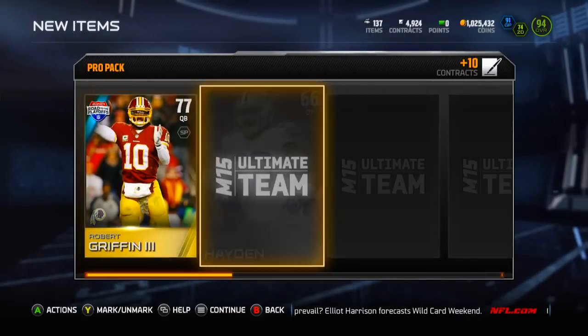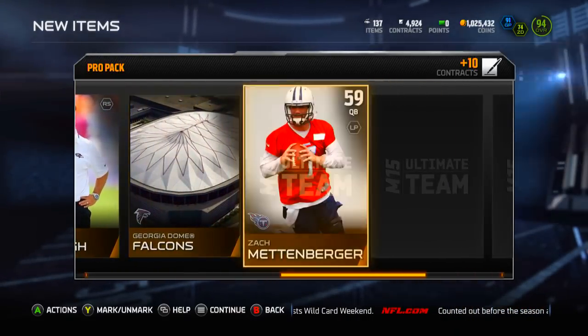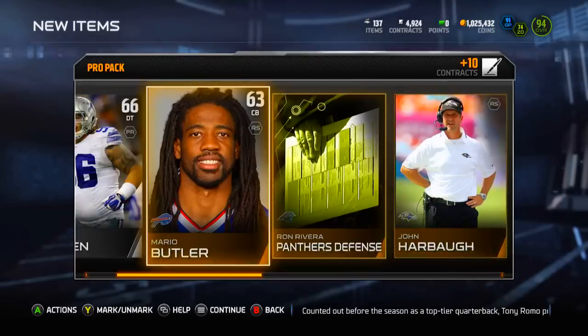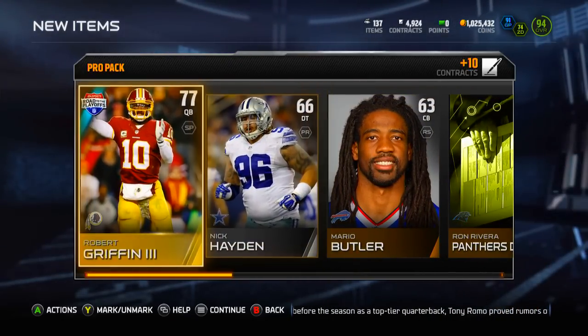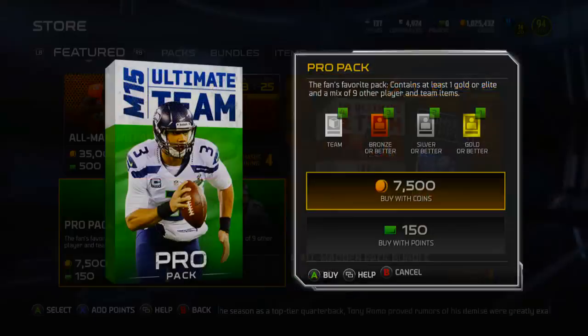Let me know in the comments if he replaced a gold for you. We got a Robert Griffin III to start us off — that's a good pull. Fast quarterbacks usually go for at least three to four thousand coins. We also got Peyton Hillis and a Tanner Purdom, so a pretty solid pack. Robert Griffin III is not a great player in real life but a pretty solid Madden player. We'll open probably three more pro packs and see what we can pull.